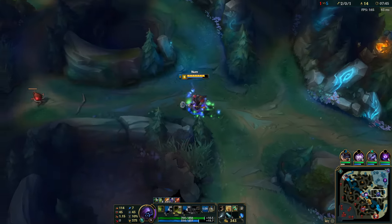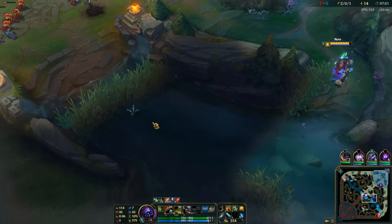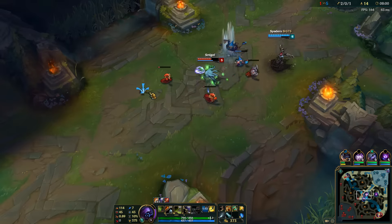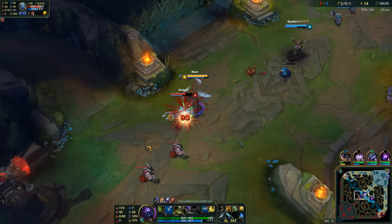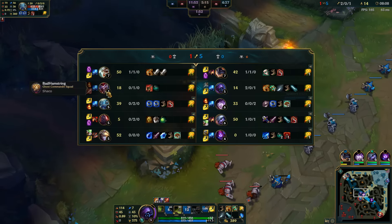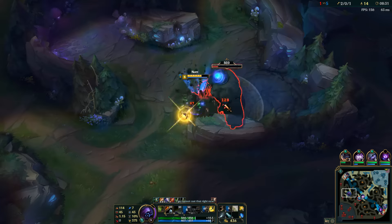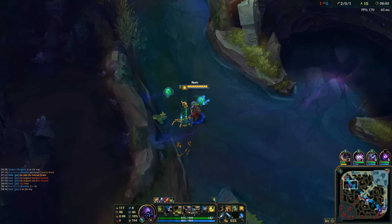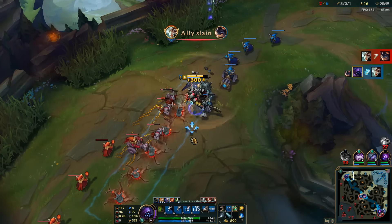Now let's head back to mid and try to get another kill. Let's walk around the back — if we're able to get behind him we don't need to start with Q. The Q is mostly if you're coming from the side and you want to gap close, but if you're behind somebody you can start with your E, and then if they flash you can use your Q to jump to them, because it would be a waste to Q them from behind and then have them flash away without another gap close. The enemy blue buff is up so let's steal this real quick and then head up to top lane. That Riven looks like an easy kill — maybe a one-burst.